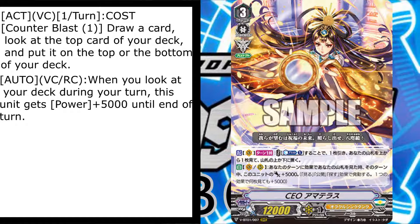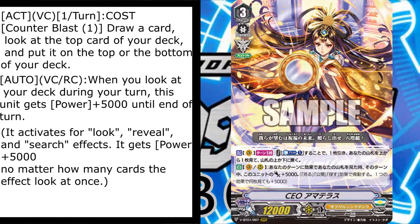They've added extra text clarifying it activates for look, reveal, and search effects. If there is superior calling — that's just a hint of what the rest of the cards can do. They wouldn't have added that otherwise. So there might be some superior calling in Oracle Think Tank, some reveal the top cards, some look-for effects — CEO is pretty nice.